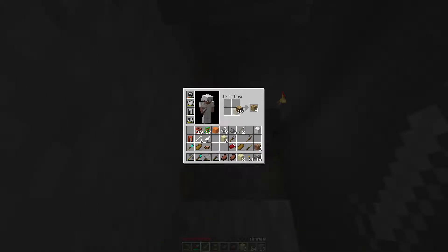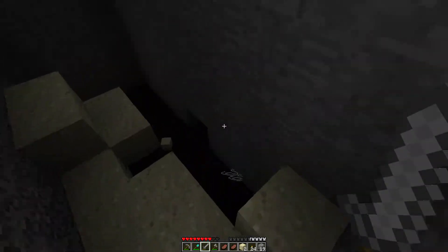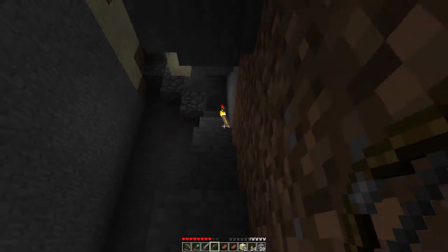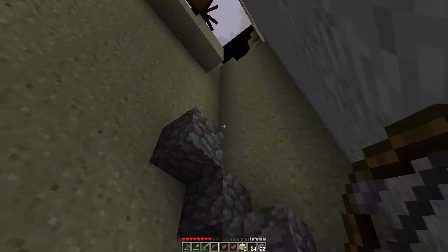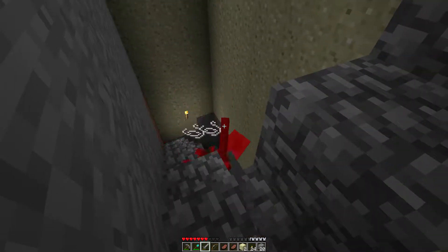We've actually got enough string for a bow. Let's craft a bow real quick — bows are actually very, very useful. Skeleton AI was obviously inferior, probably just a tad inferior to present day skeleton AI. Although it was inferior, bow battles were still better with skeletons back in these days. I had good experiences with it in Endless Deep, and obviously in my journey world which is set in alpha. There we go — that's why we got the bow.